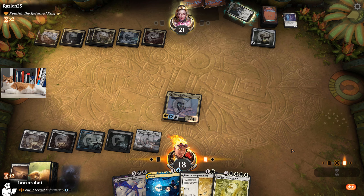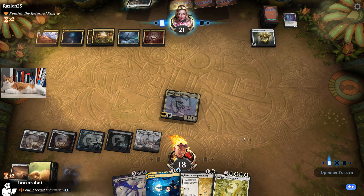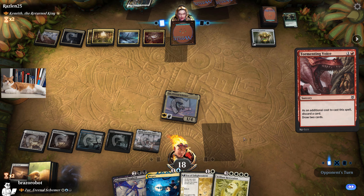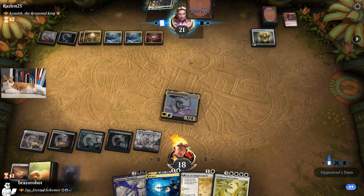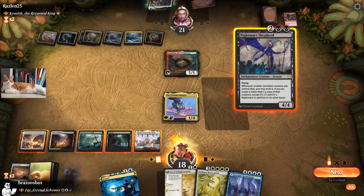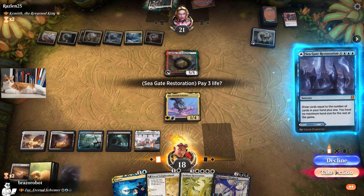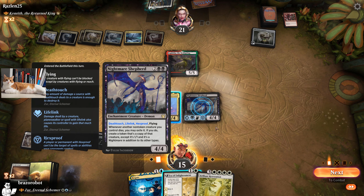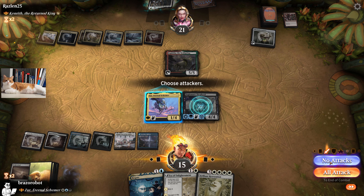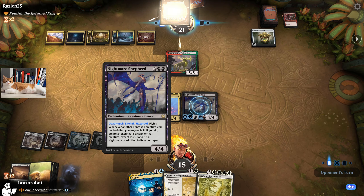They can cast Kenryth again next turn. We might be able to Nightmare Shepherd. They can cast Kenny one more time. Tormenting Voice — okay, no Kenryth now. Gigantha. Seagate Restoration. We can go Nightmare Shepherd, holding up Negate. The good thing is this has Lifelink and Hexproof, so we can block and bring things back.